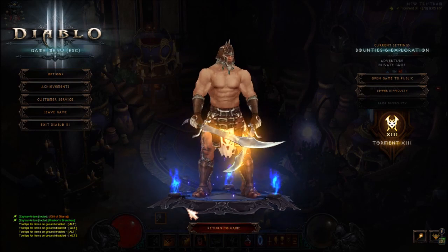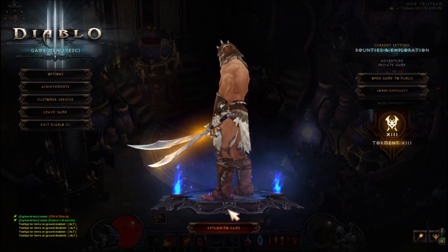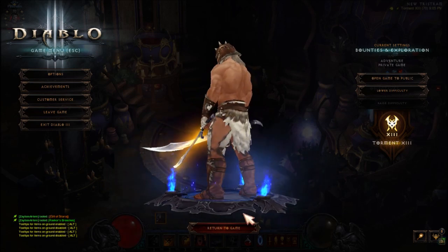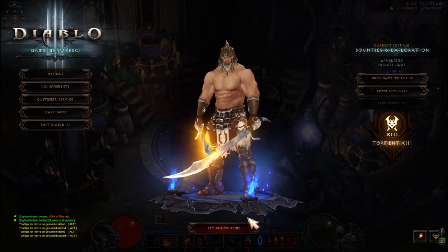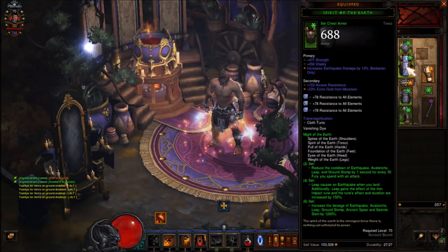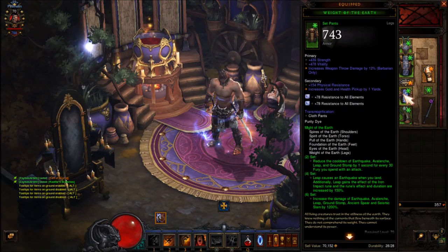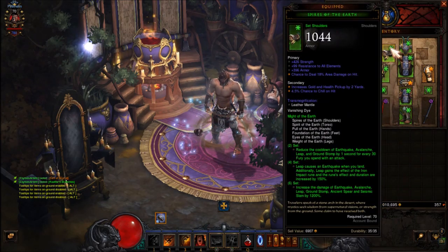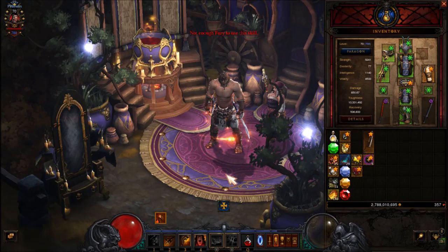If you don't want to play the wizard or witch doctor style and just want something usable right now, this transmog outfit is also pretty cool. If you want this sword, I also made a transmog video for it — link in the description. For this set: helm - Leather Hood, armor - vanishing dye, pants - Cloth Pants, boots - Boots, shoulders - vanishing dye, and gloves - simple gloves. This one looks sick.